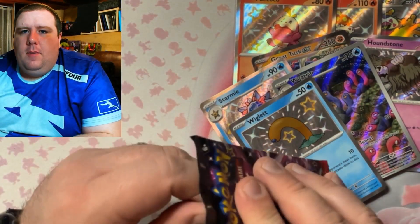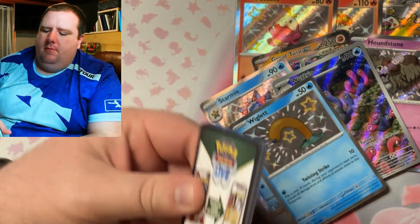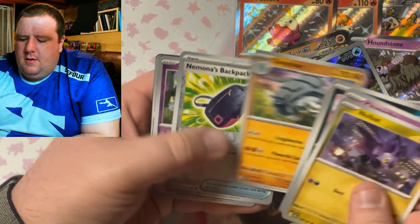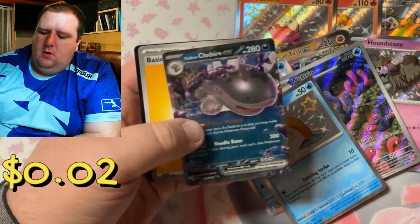Final pack — let's make some magic here we go! Zubat, Gastly, Dawnfan, and we got Clodsire! Yes!